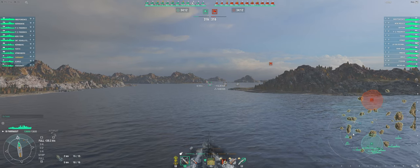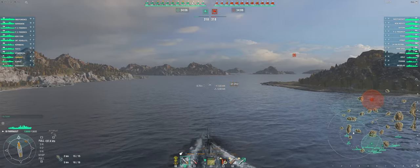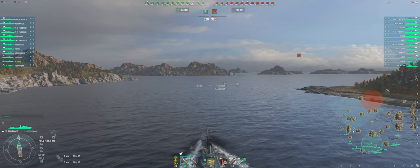The Farragut is first and foremost a gunboat. Even with concealment expert, your detection range is higher than your torp range. Because of this, your torpedoes will mainly be used as a last resort during island ambushes or that always fun kamikaze rush of a battleship.